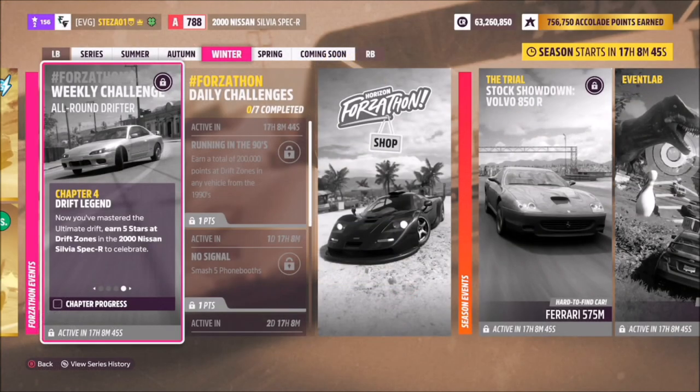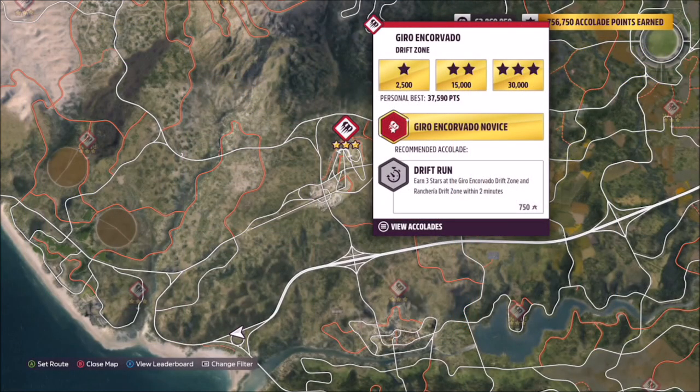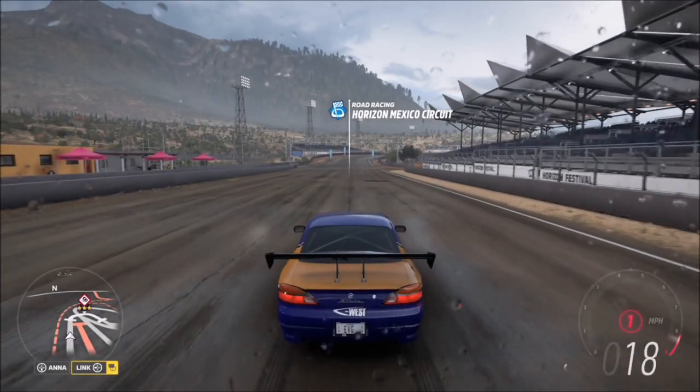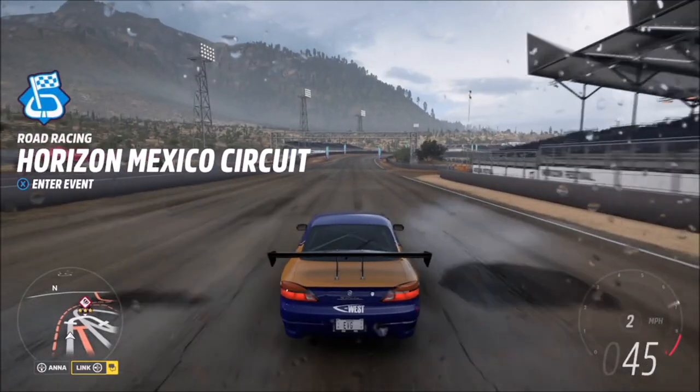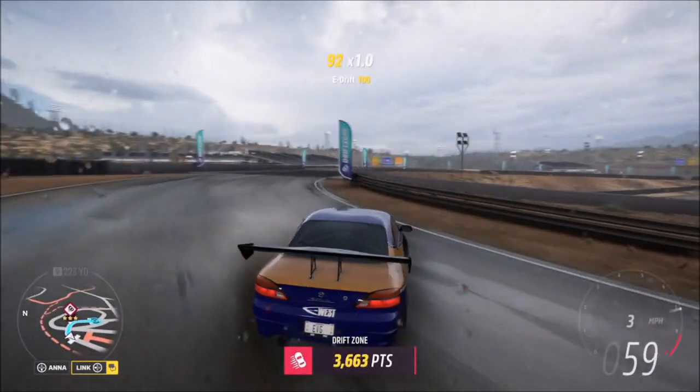The last challenge is super easy — it just wants you to earn five stars at drift zones. I recommend heading to the Gyro and Covado drift zone, located by the main Horizon Festival. You only need a three-star and a two-star run. The three-star score is only 30,000 points and two-star is only 15,000 points, so a really nice easy challenge to finish with.